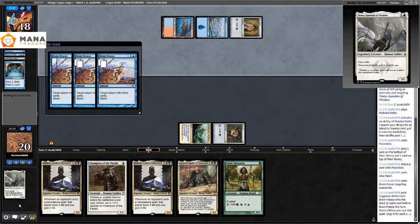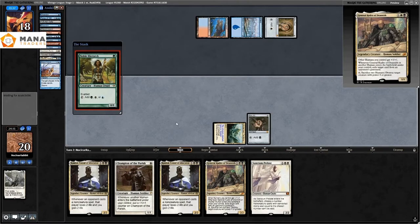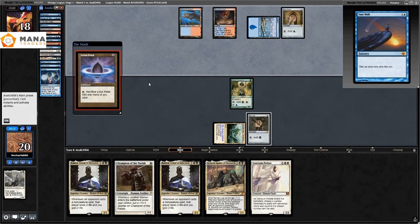They Brain Freeze themselves — Brain Freeze mills three cards per storm count — and mill over an Underworld Breach, which is really scary. I play Noble Hierarch. They play a Time Walk, just getting another turn, then Ponder — they're definitely looking for answers to the Humans. They're on one card in hand.